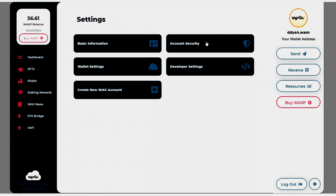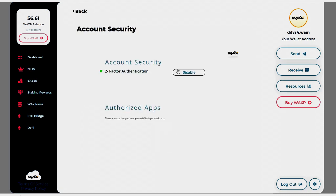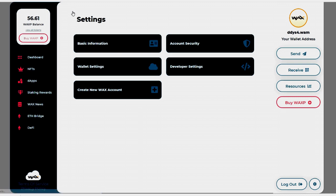Last, at the very bottom, you've got your settings. You can put in your basic information and account security. I highly recommend doing two-factor authentication because once you start to stack up NFTs you could have a lot of value locked in your wallet — you do not want to get hacked or lose those NFTs. There are also wallet settings, developer settings, and you can create a new WAX account if you want another wallet.